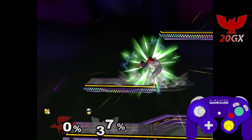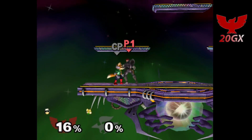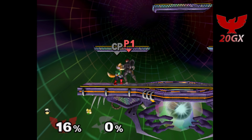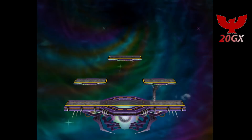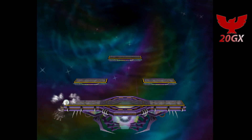You can hold the control stick off the platform the whole time for the DI. However, tech rolling on the platform allows them the opportunity to wave land on and grab or up tilt you. Having said all this, if Fox hits you with only the second hit of up air, then tech rolling then holding the double stick DI works fine, but you don't know if he'll hit you with one or two hits, so it's worth timing the C stick movement down just in case.